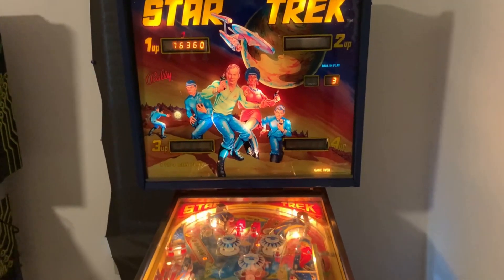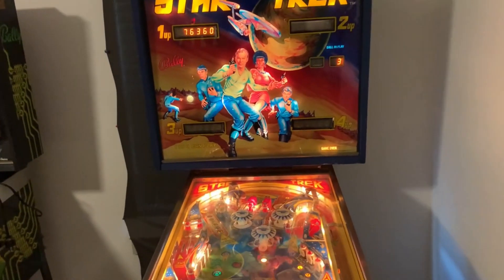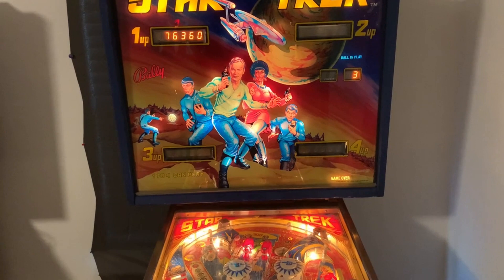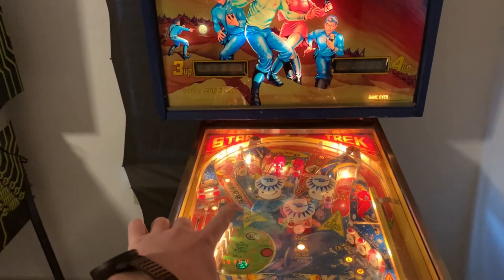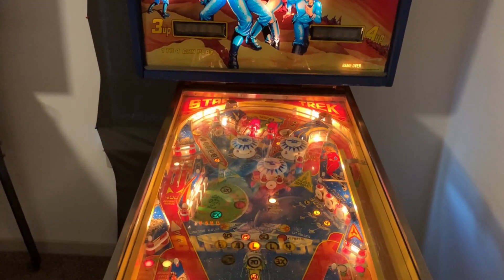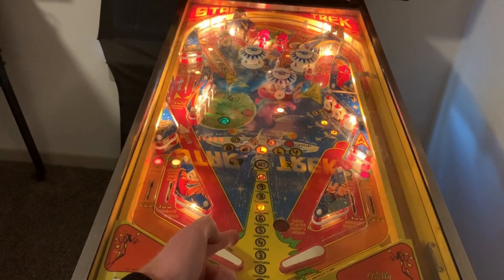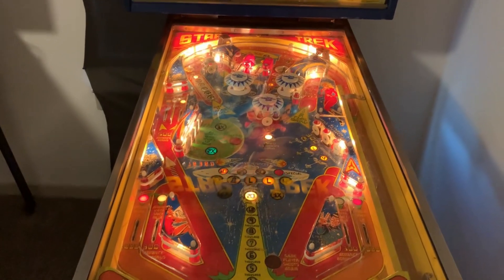This is in the queue for a full restoration, but I've had this for a couple years as a player machine and it works great. Drop targets are a little tough to get them to fall down, but other than that there are a couple lights out - like the four doesn't work and I think one of the bonus ladder. Okay, that fixes itself anyway.